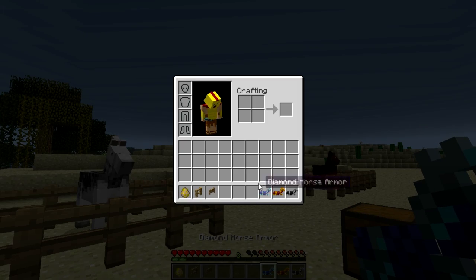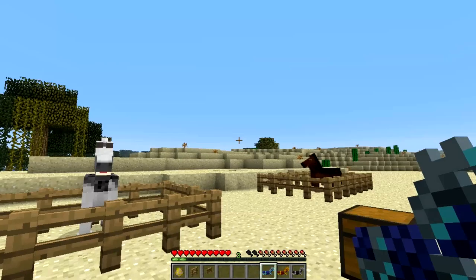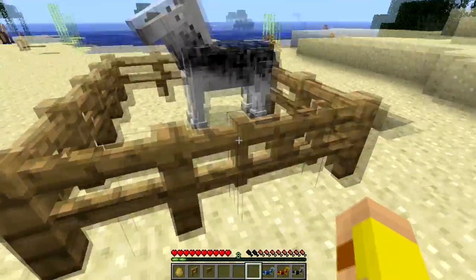So then you come out with these: they're called diamond horse armor, gold horse armor, and iron horse armor.